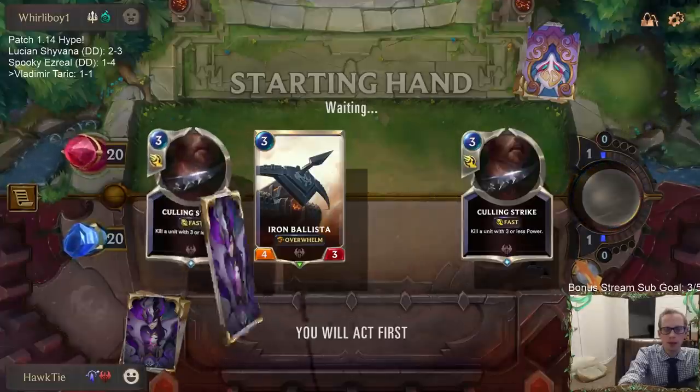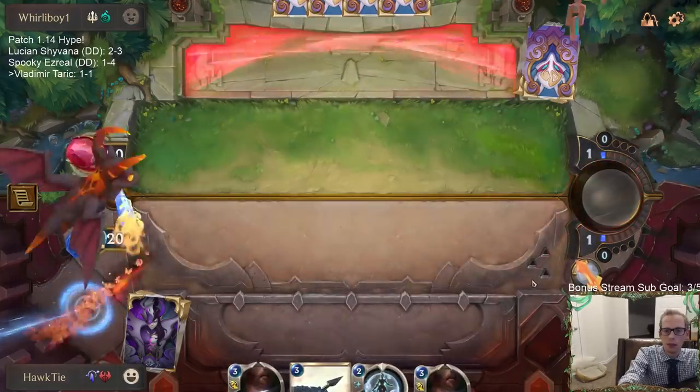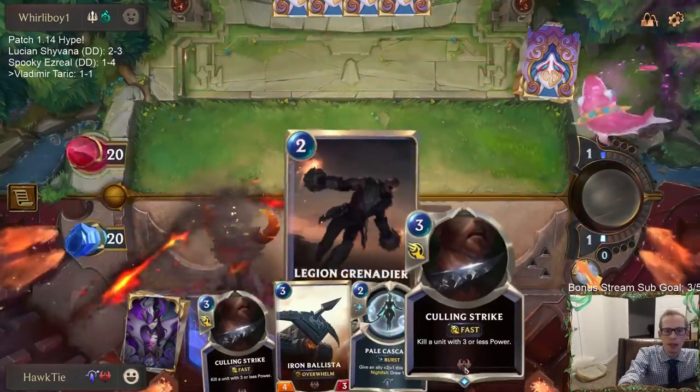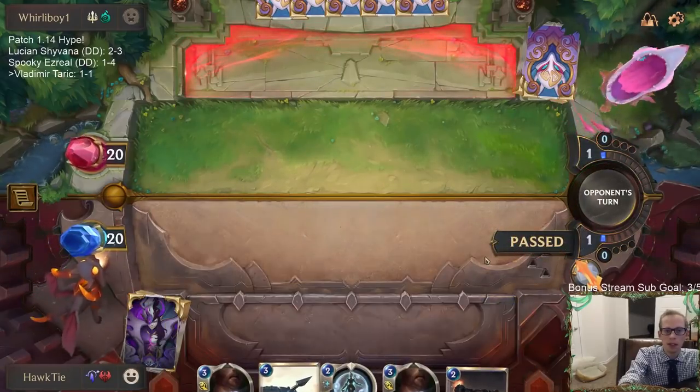Game 3 - I think I'll keep the Culling Strike here but I'm not positive. It only kills one of the two champions - the one it does kill, Lucian, is trading down on mana. It doesn't kill Senna. So I'm not sure about the Culling Strike, but we're going to keep one.